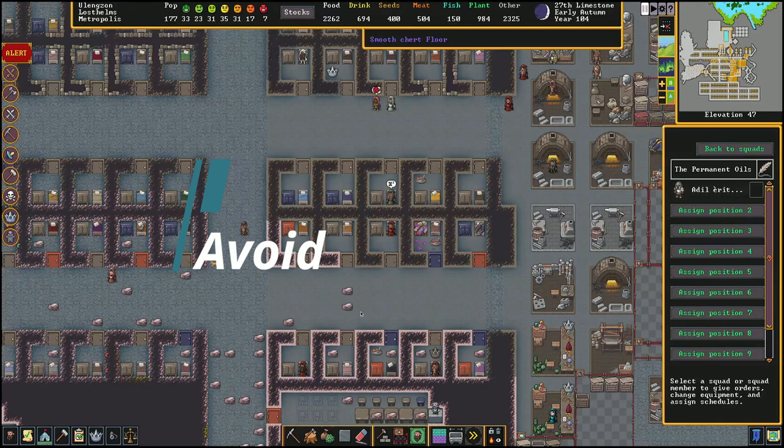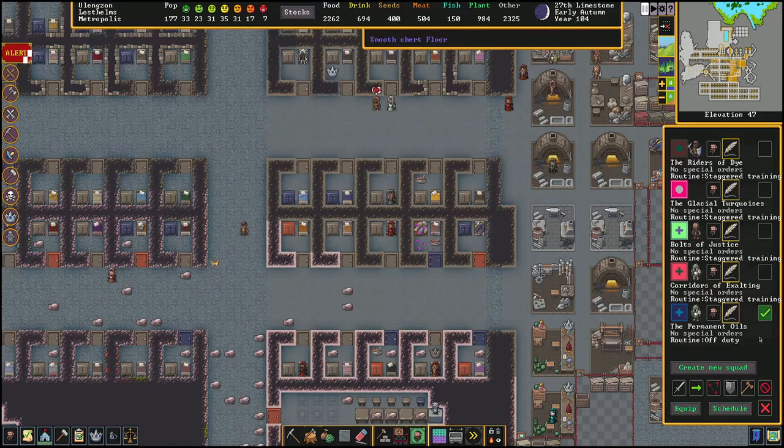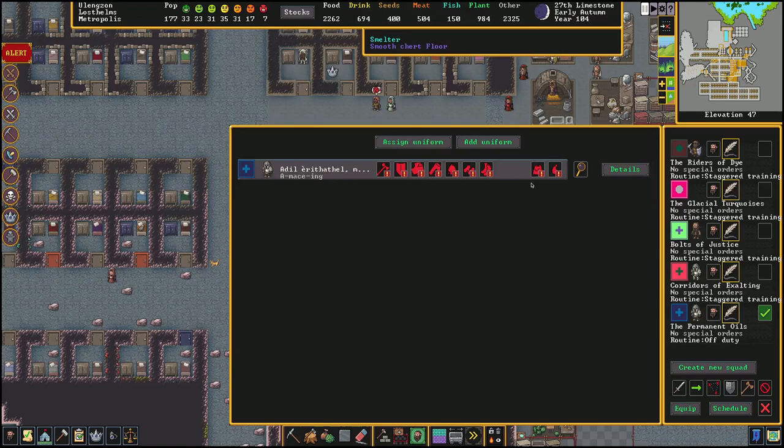For the next tip, you might notice stuff like food being left in random people's bedrooms, rotting. This is connected to your military. Basically, if I go to Equipment, you'll see these two slots — a backpack and a water skin. Every soldier wants to put two pieces of food in their backpack and one drink in their water skin so they can eat and drink while out doing military stuff. However, there's a bug with how this works.